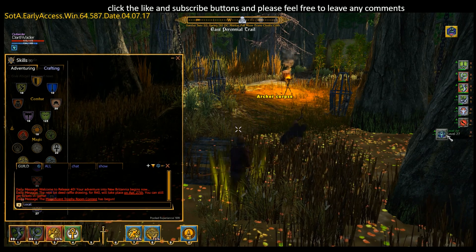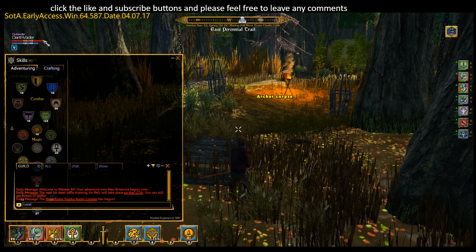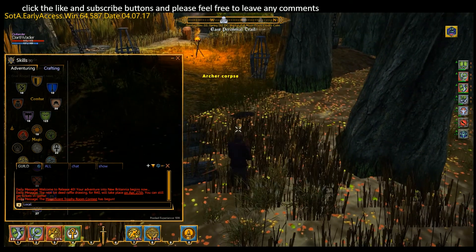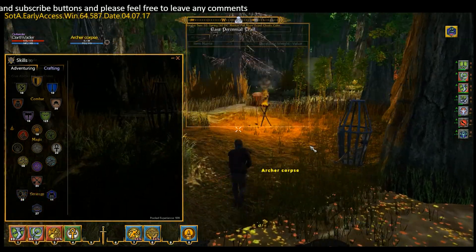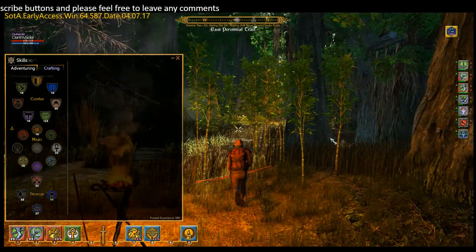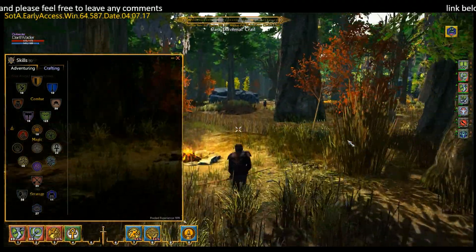We just leveled up Heightened Awareness, which has given us extra focus — that's another passive ability. You can see how the skilling up of tiles is working in the game.